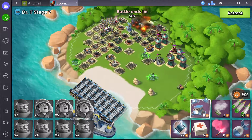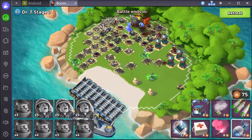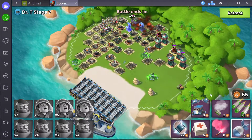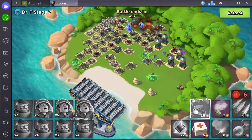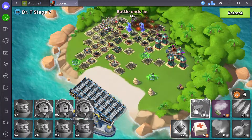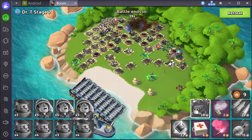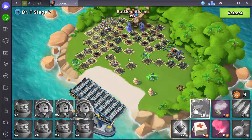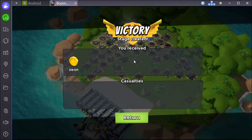Let's clear out some of these that can do damage, then let's drop a whole bunch of critters here and see if they can help us finish off the defenses. There you go — that's Dr. T Stage 7. We did lose two guys, but losing two guys for Dr. T Stage 7 is not that bad. So there you go.